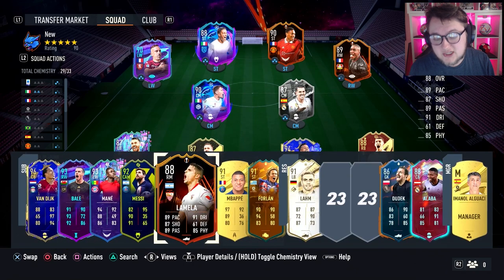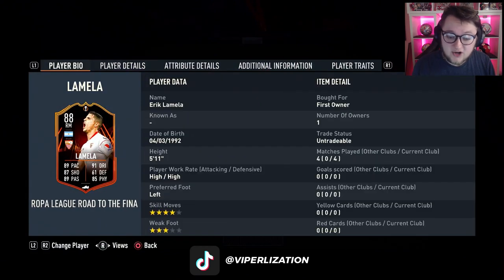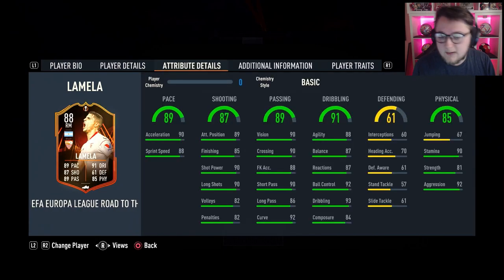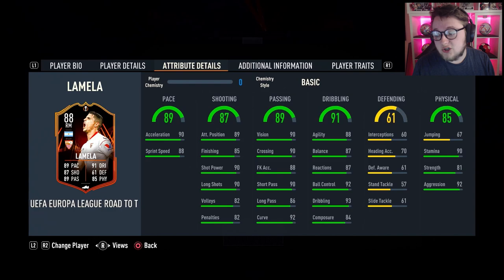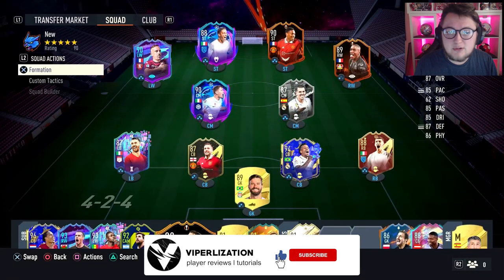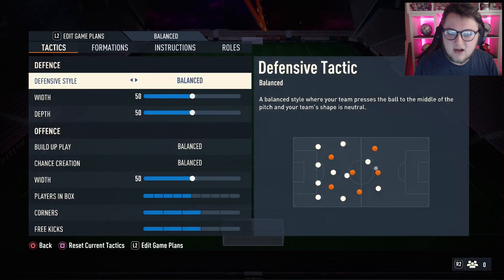On the bench, we've actually got this new Eric Lamela — he's been upgraded as well, and he's actually got a really good card. It's a shame about the weak foot, but overall it's a really nice card. Good agility and balance, really good passing, good shooting, good strength and aggression as well. With that being said, let's get into a few games. We are going to be playing in the 4-2-3-1.